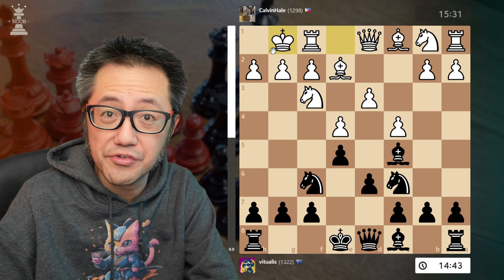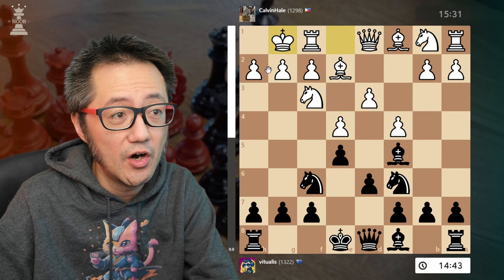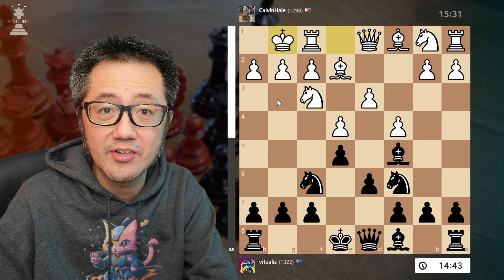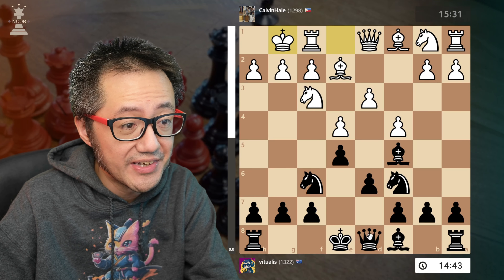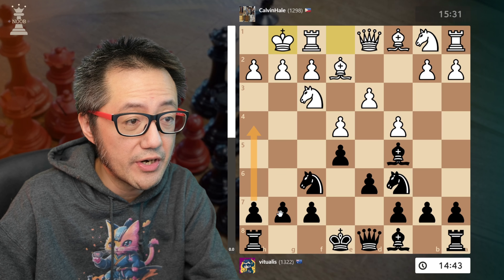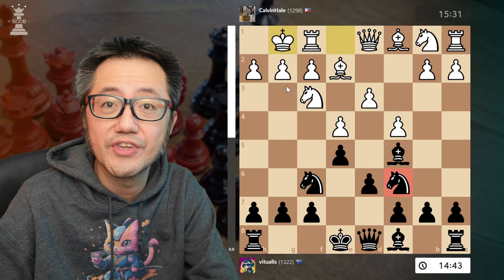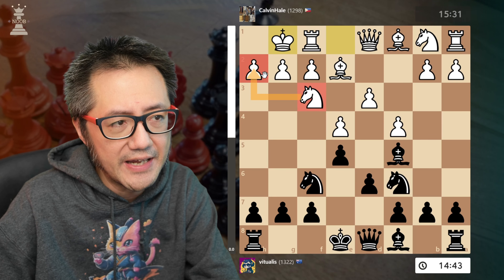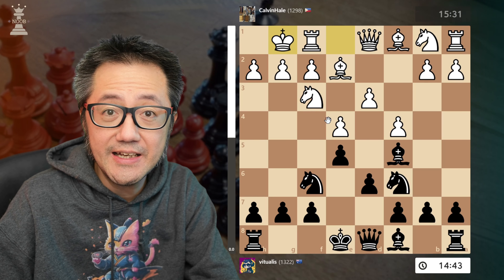Given that my opponent has castled kingside so early, strategically I've got a very clear idea of what I wanted to do: immediately launch an attack on White's king on the kingside, move all my pieces towards the kingside for a massive attack. They're not attacking me at the moment, so I might delay castling, potentially try to push these pawns up, rotate pieces towards the kingside, and get rid of this knight which defends the h2 pawn.